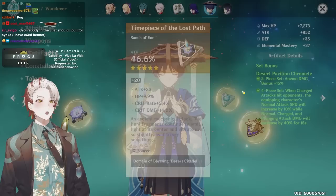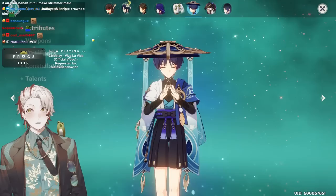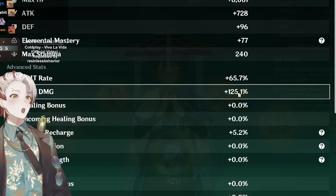I have R4 four-piece Desert Pavilion. Are you stronger than Yoimiya? Oh my god — what is that crit rate? That's not legal. Four-piece Desert, 89.9 with — actually slightly higher than a 1.8 four-line. Beautiful.